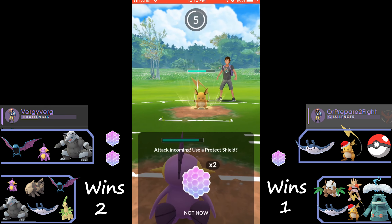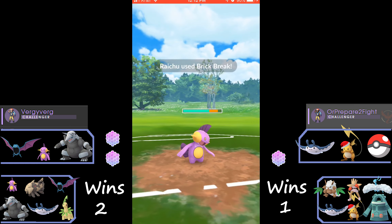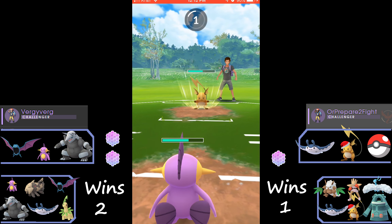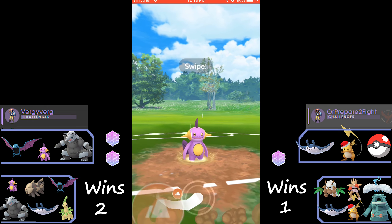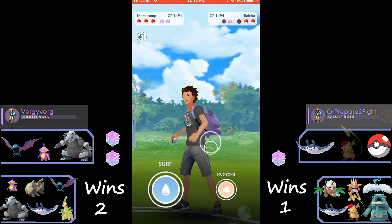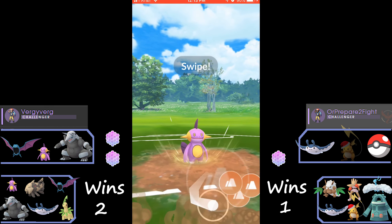He switches into Raichu and we could have stayed in with Aggron — Aggron is actually pretty good against the glass cannon electric-type Raichu. But we have Marstomp in the back, so we might as well try to gain an energy advantage with Marstomp since he's going to be able to take all of these moves without taking very much damage. We do notice his Raichu is running Brick Break probably for coverage — pretty good to have coverage on all your Pokémon if possible.